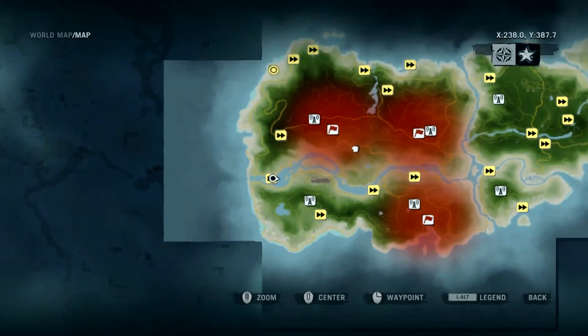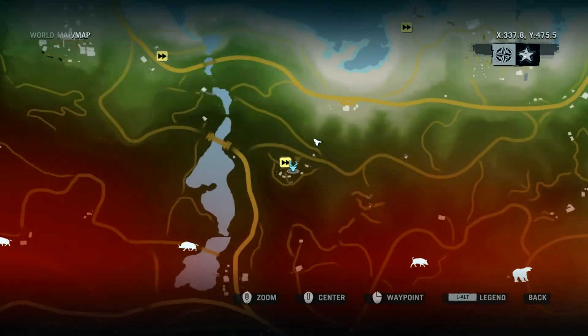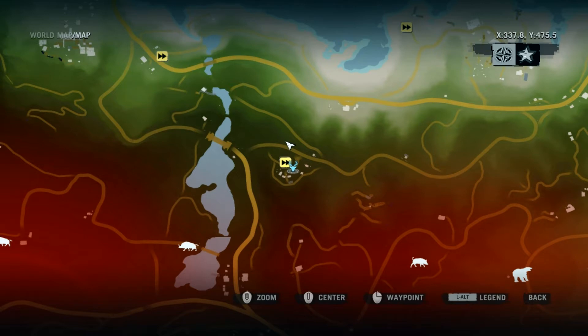So where can you find this easter egg? First of all, you want to head to this location on your map — it's on the southern island on the west side. You have to take over this camp, the Spine Ridge site, and when you take over that camp, you head inside the safe house.